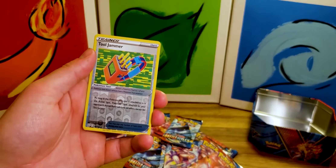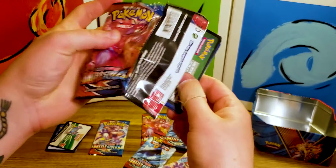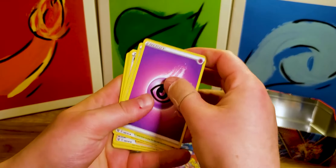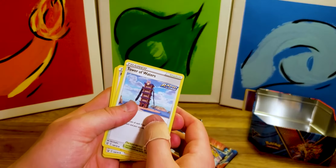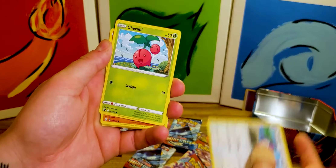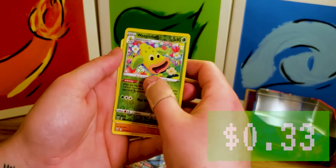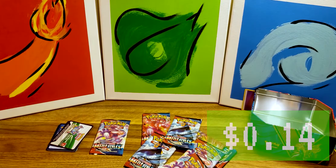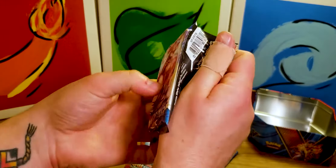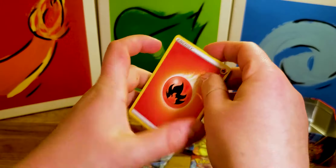Scatterbug, Yamper, Lickitung, Tool Jammer, and Lickilicky. Another green — wow. This might be a holographic light episode. Actually though... Tower of Water, Karina's Focus, Purugly, Chirubi, Mienfoo, Glaring, Mr. Mime, Silicobra, Best Route, Reversal, Weeping Bell, and Mienshao. Nice!